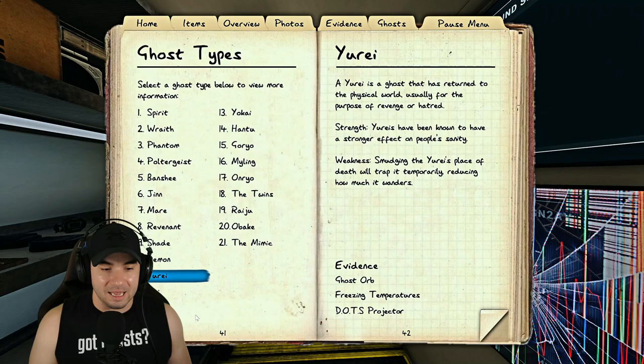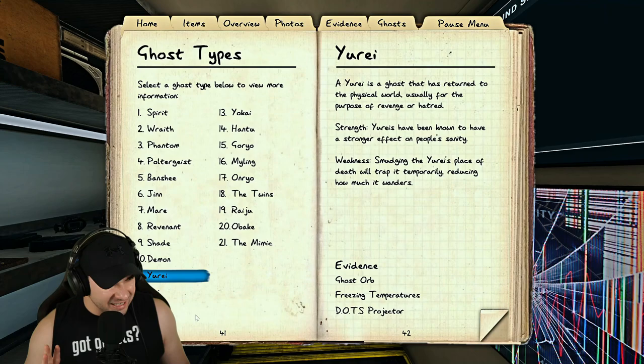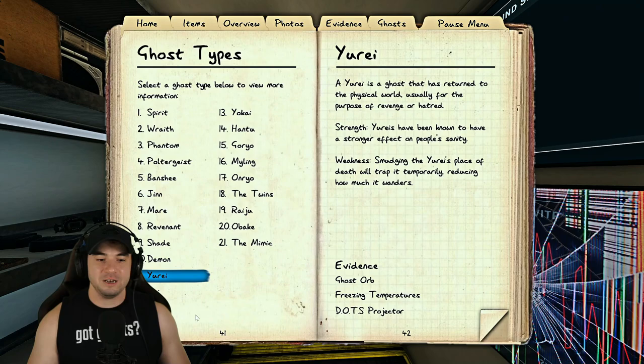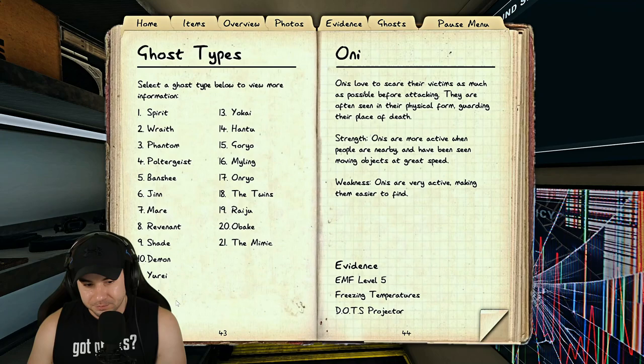The Yurei has a hidden ability similar to the djinn — instead of 25% sanity, it randomly takes 15% sanity from people around it. When it does this, it slams a door super fast from all the way open to all the way closed with a delayed audio. If you see that fast full door slam, immediately suspect Yurei. On non-nightmare modes you can verify by checking if your sanity dipped 15% right at that moment.